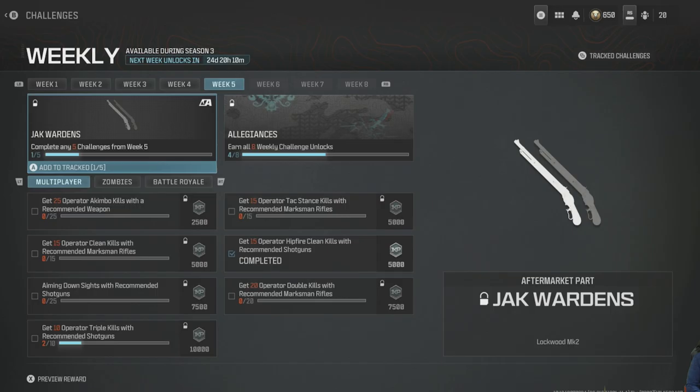Newbie reporting for duty with some big news — Season 3 Week 5 challenges finally dropped. There were a lot of problems Sledgehammer had with dropping these. The 15 operator hip fire clean kills with recommended shotguns showed complete three hours before the challenges even dropped, and yes, I was using a shotgun. Somewhere in the software it was counting what I was doing even though the interface had not caught up with the release.